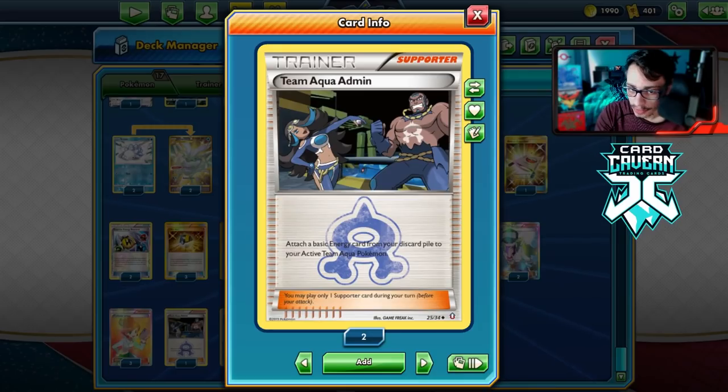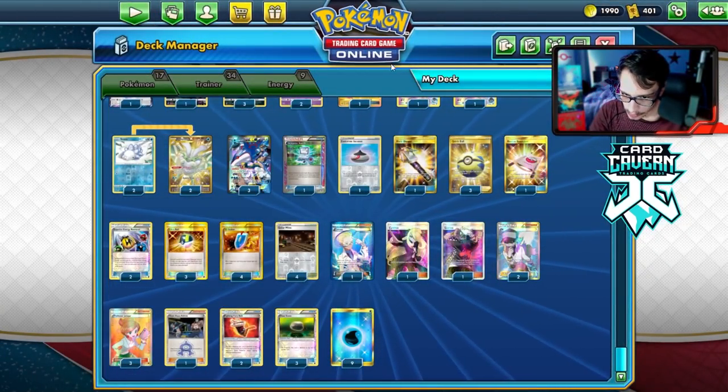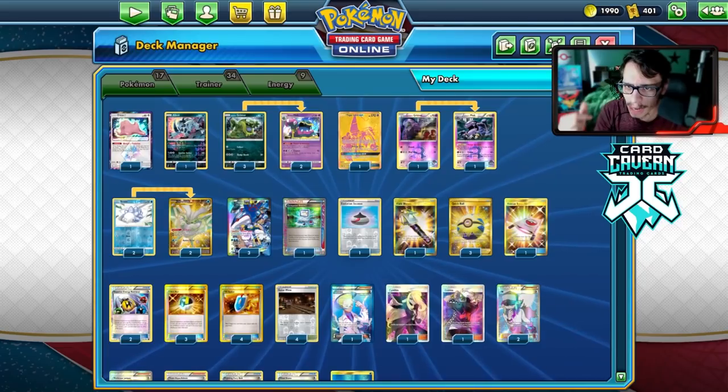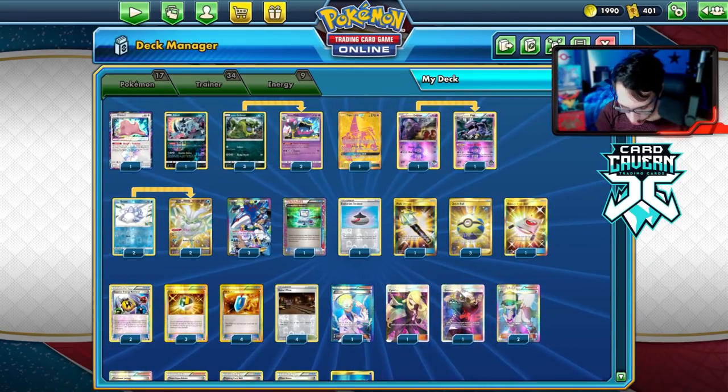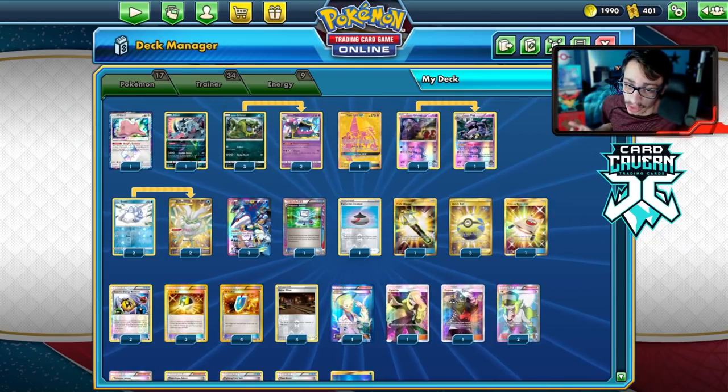I'm trying out Team Aqua's Admin — not sure how I feel about it, but it allows you to attach a basic energy from your discard pile to your active Team Aqua Pokémon. Could be a cool tech card. Going with the aqua theme — let me know down below: do you guys prefer Team Aqua or Team Magma? I'm a Magma guy, and I'm actually replaying Pokémon Emerald right now, so I'm in the mood to try out some Aqua stuff.